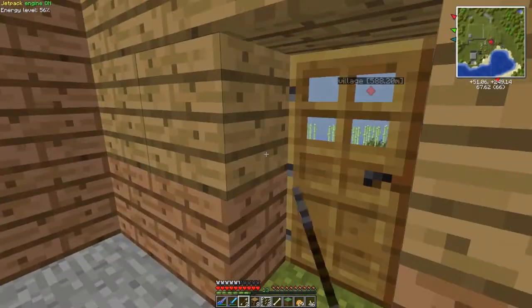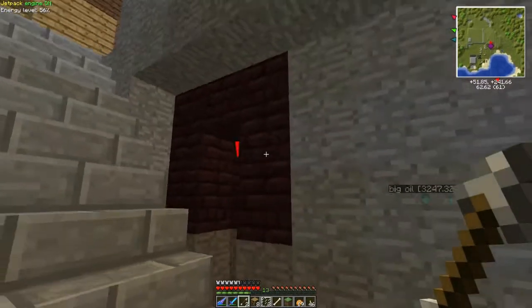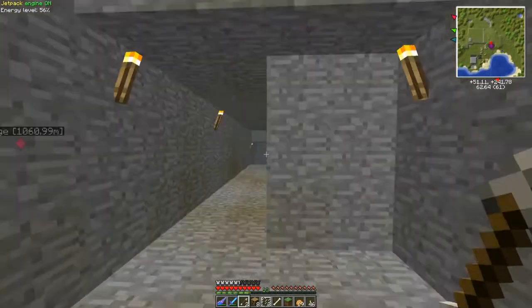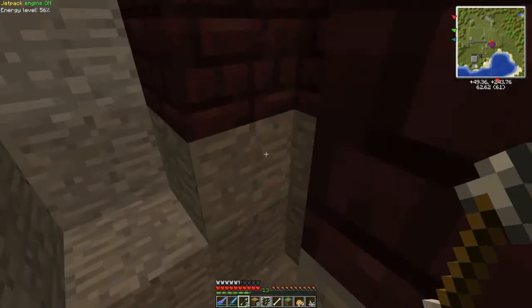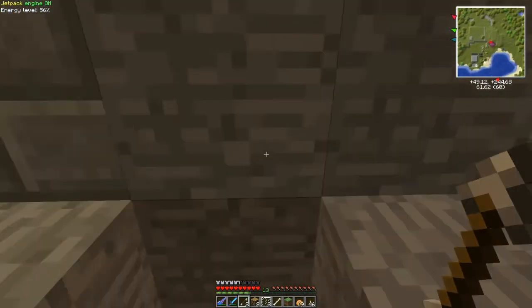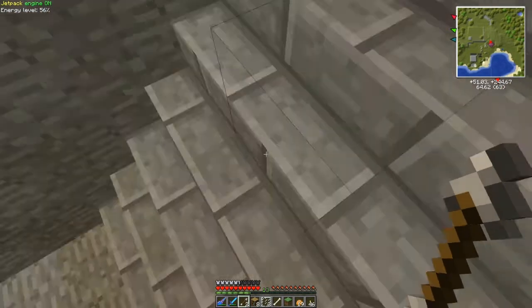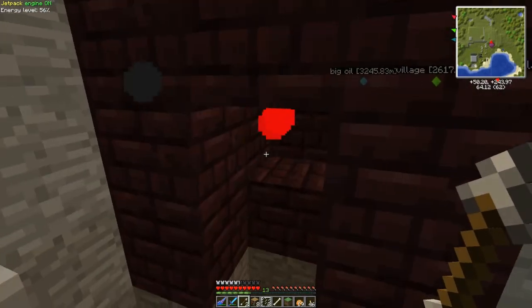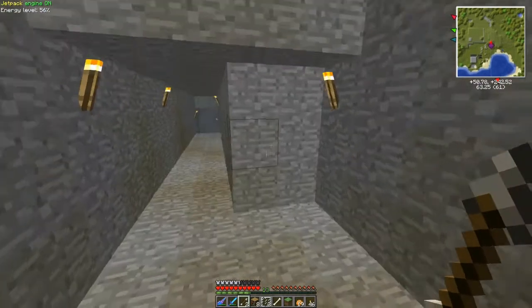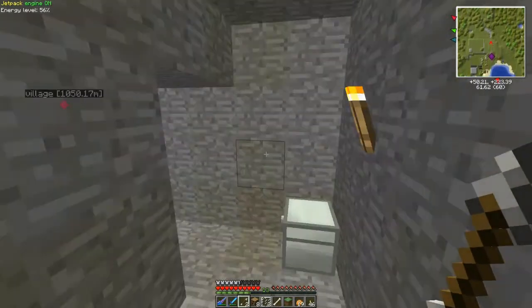This is our entrance. We got a wrath furnace there — you just put a block of iron in and it turns it into dark iron. Then you stand here and mine it this way so it pops that way. You never have to stand in front of it and then pop back, so you get the dark iron block 100% of the time.